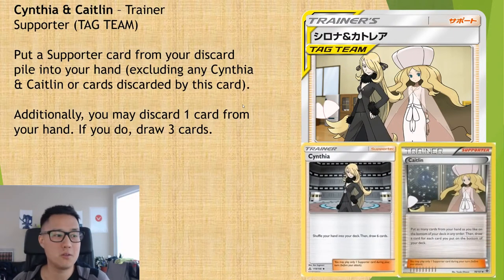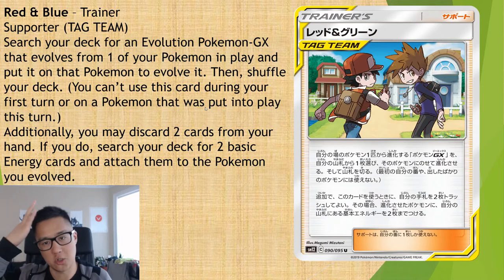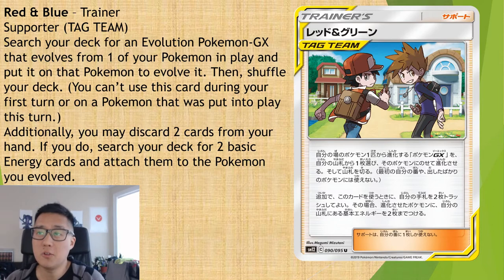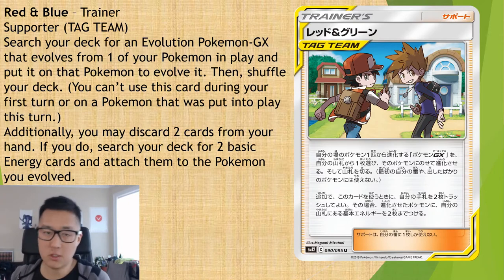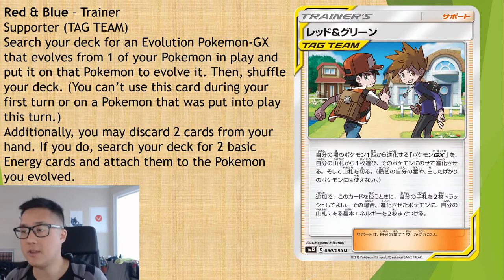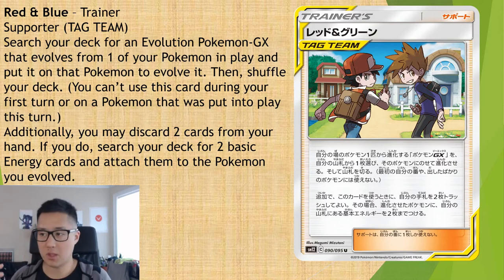There's one more we want to go through, and this one I think has the most potential: Red & Blue. Search your deck for an Evolution Pokémon-GX that evolves from one of your Pokémon in play, and evolve it, then shuffle your deck. An important clause: you can't use this on your first turn, or on a Pokémon you just put into play this turn. Additionally, you may discard two cards from your hand; if you do, search your deck for two basic energy cards and attach them to the Pokémon you evolved.